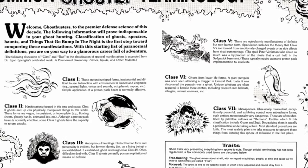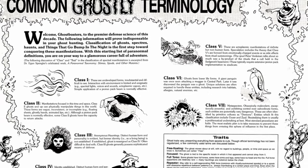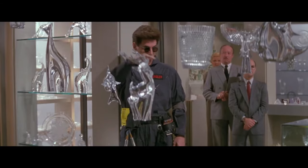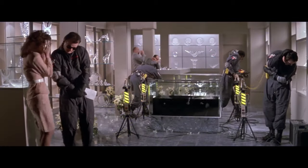I should start by explaining the classification, description, and identification system, or CDI system. There are seven classes of ghosts. Class 1s are undeveloped forms and often hard to see or interact with. These include spectral lights and disembodied voices.